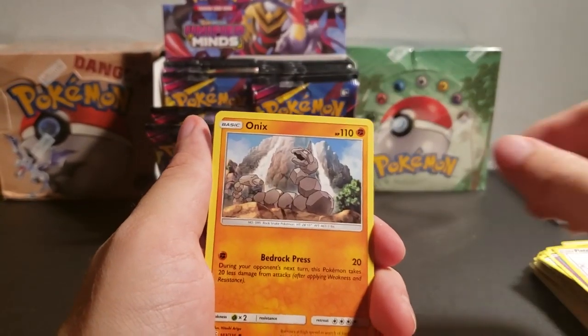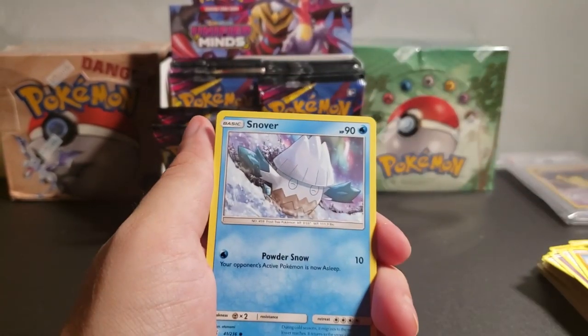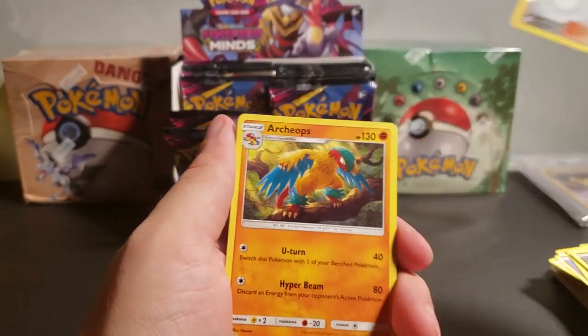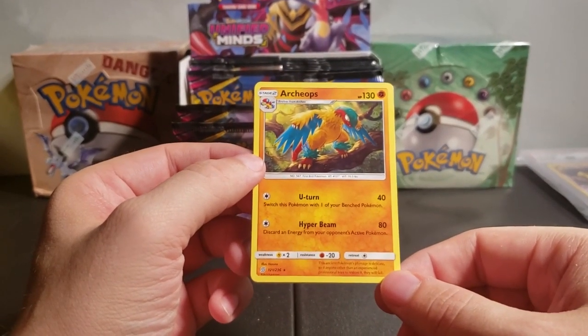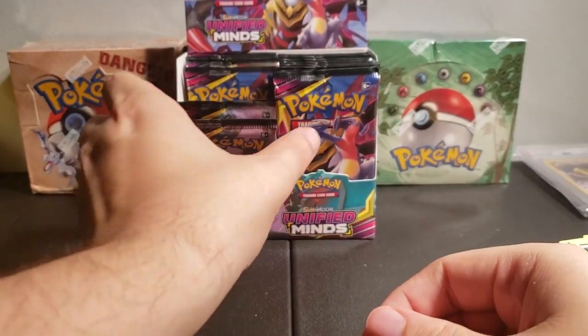Fletchling. Onix. Fletchinder. Snover. Murkrow. Reverse Hollow Channeler. And Archeops. That's such an ugly Pokemon actually, I don't like the way that one looks. He looks kind of goofy. Not as good as Aerodactyl.